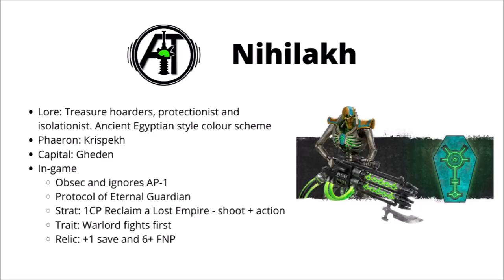In-game, their dynastic code is quite a good one. Aggressively Territorial gives every single unit obsec, and their troops units will count as being two models for the purposes of capturing objectives. In 9th edition, smashing the opponent off objectives is all-important, and if you can throw obsec on really durable units such as Necron Wraiths, or even things like vehicles and Ghost Arcs, which might be a pain to deal with, then you're in for a good time and your opponents are going to struggle to take objectives off you.